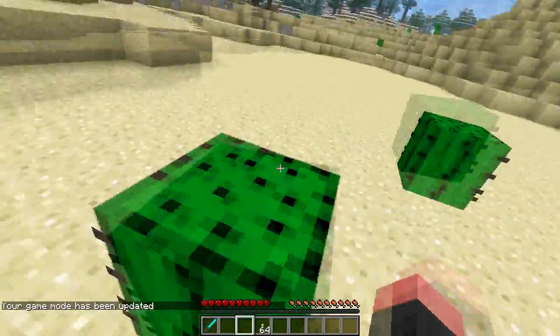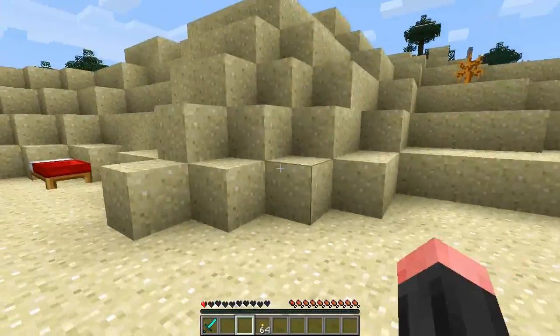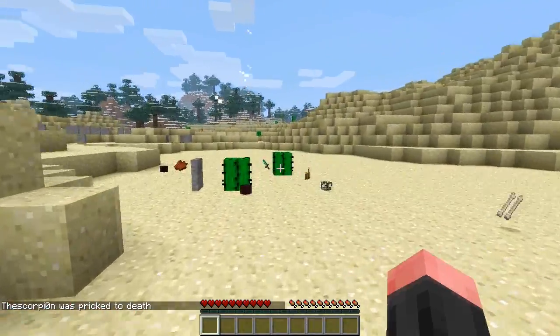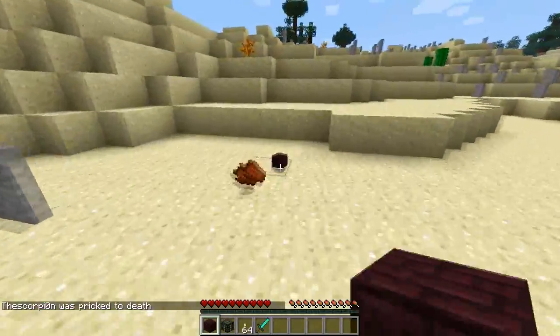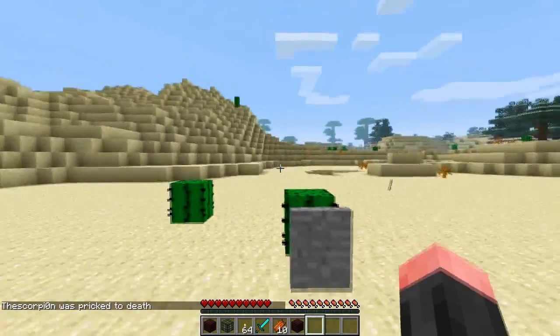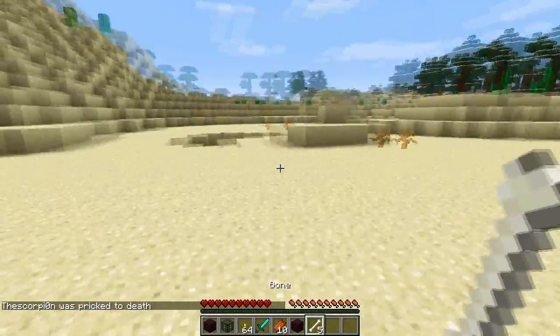Let me just kill myself really quickly with this cactus — there we go. When I now respawn, as you can see, there is a gravestone right here and some of my stuff which I dropped. You can actually right-click it and you will see that the scorpion was pricked to death.